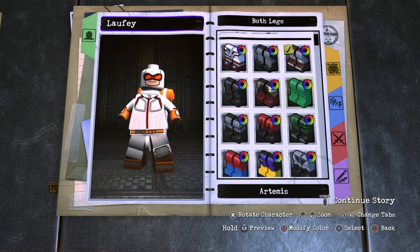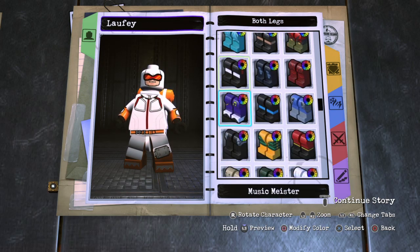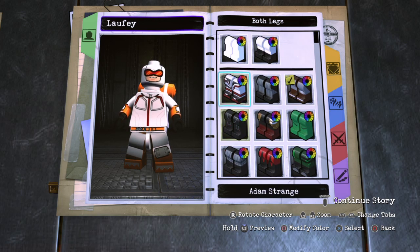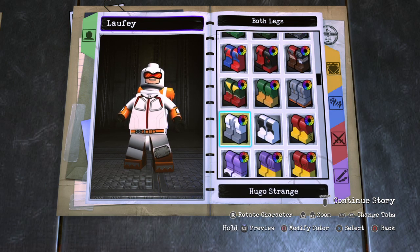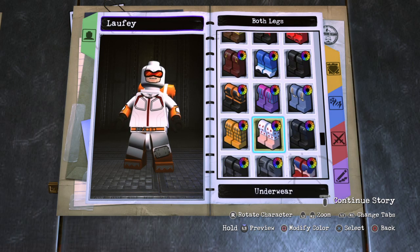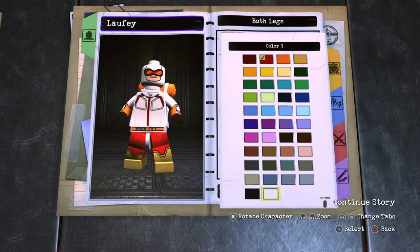Go to Legs, Both Legs. He has white pants but orange boots, so I'm going to try and find something with orange boots. Maybe Shazam will have to do — Shazam movie — and make the legs white.